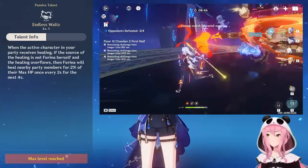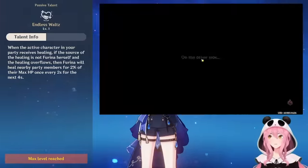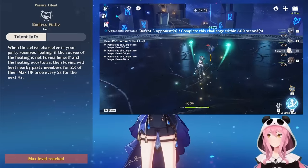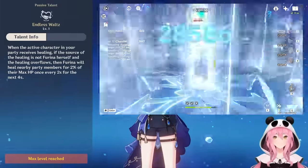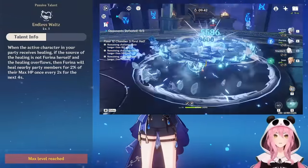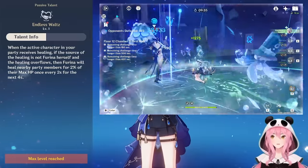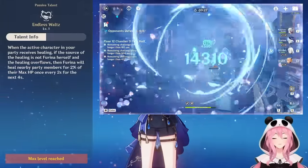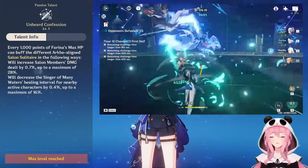Now let's cover her passive talents. The first is Endless Waltz: when paired with a healer and healing overflows, Farina does additional healing based on 2% of the healed character's max HP once every two seconds for the next four seconds. This is essentially a Fanfare generation tool — any time a character's HP changes, you gain Fanfare, and this helps you reach the 300-stack cap more easily.